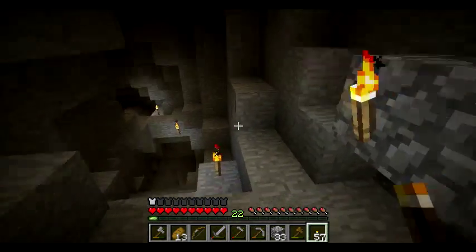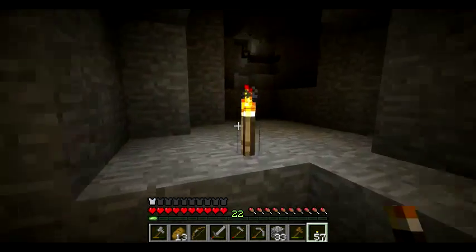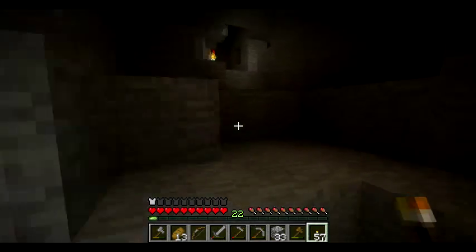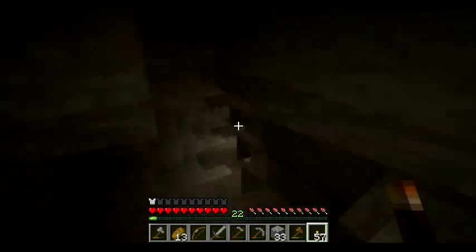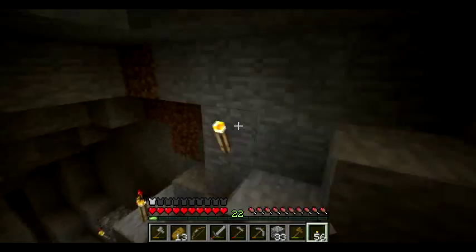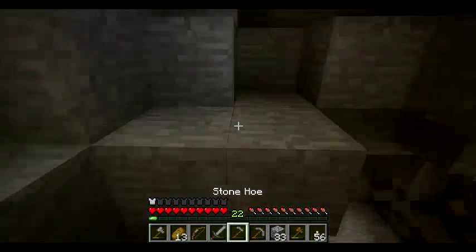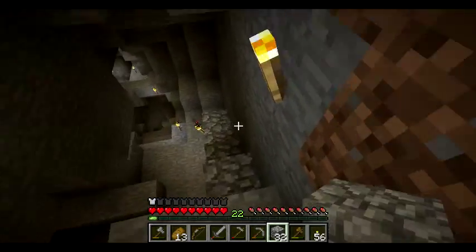For the most part, you can do a simple thing which will always tell you where you are — a simple mining technique with your torches. Place them all on one side of the wall. Say you're going down: you're always going to place torches on the right side of the wall. When you're going deeper, torches are going to be on the right side. You'll always know where they are. That is a very simple mining technique people use.